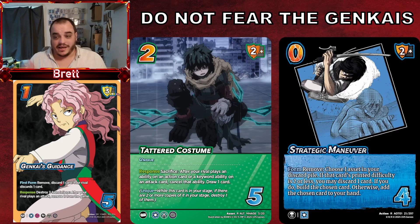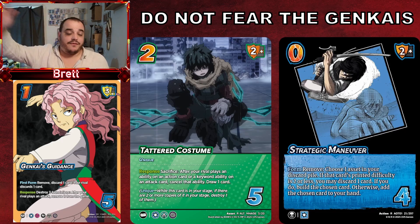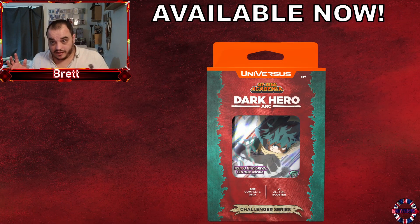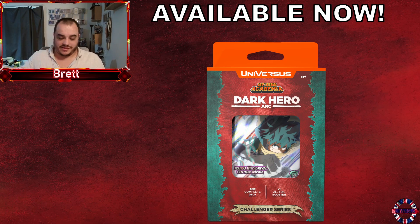If everyone's playing Tattered Costume, actions might not see as much play — it's one of those meta evolution things. Breaker, Genkai's, evil versus good — all the actions people are relying on just don't get to do anything. That was a dead card — you just discarded for nothing. Tattered Costume reads: 'discard a card, or waste an ability.' This can keep you alive, end your opponent's string, or keep your own string going. It's an absolutely solid card to get hold of. The Azuka Midori 'On the Move' challenger decks drop October 11th.